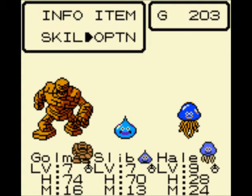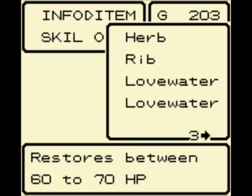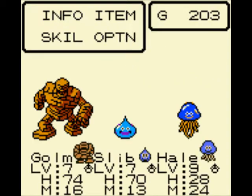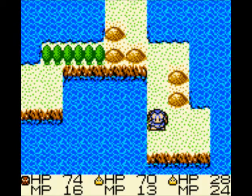I'm going to take a pause break and do that monster bio I was supposed to do. With Love Water in hand, which restores 60 to 70 HP — basically a full heal for either Slip or Golem — we press on. Shouldn't be too far now.